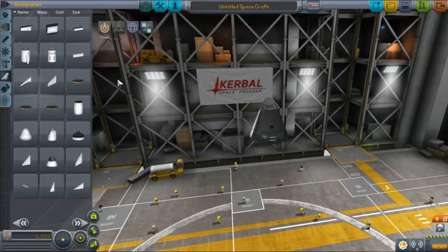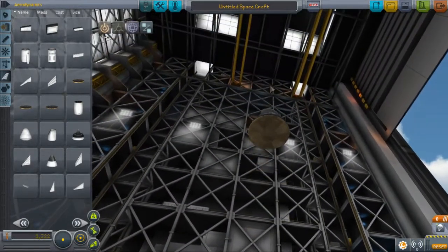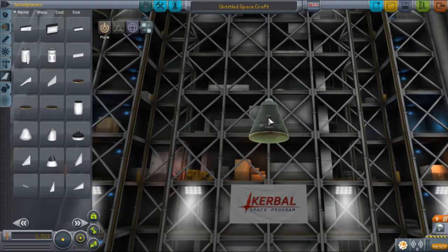Next we are going to add a heat shield — a 1.25 meter heat shield. It's possible you might be able to get away without it, but it's much safer to take it, so I recommend using the heat shield.